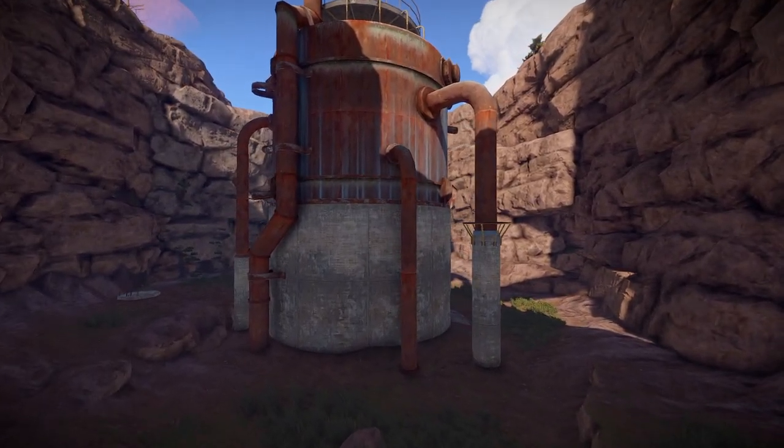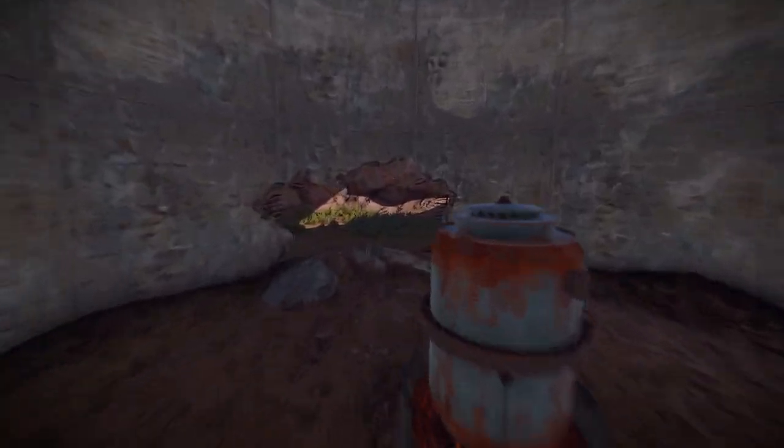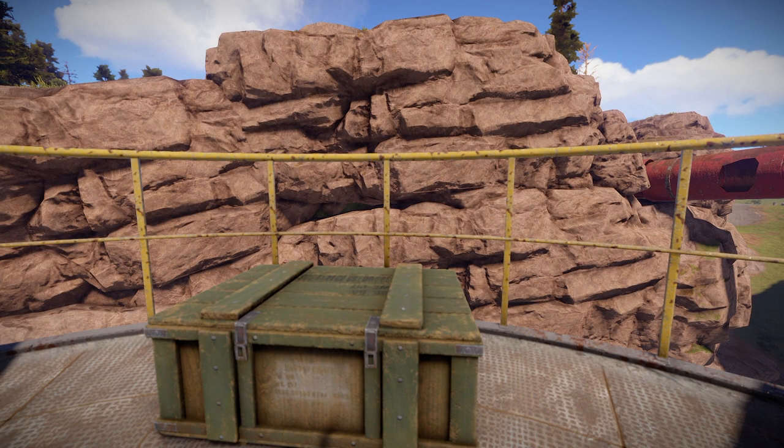The loot in this monument, like in many others, varies a lot, so these numbers might be slightly different when you visit the Sewer Branch. This monument contains regular crates, food crates, medical crates, and military crates.